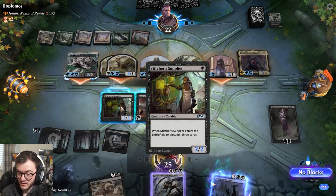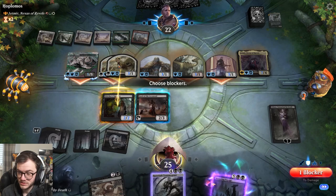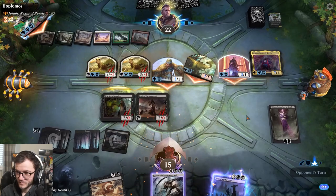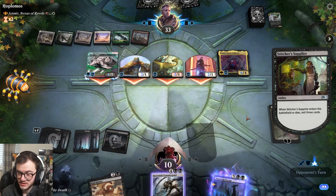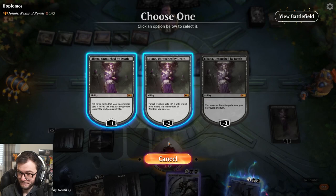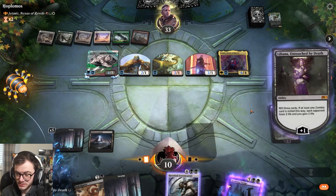They're going for me - like they don't even care about Liliana. We've got trample. That can die too. They're taking so much damage. Mill some more zombies please. Zombie - no, it's a creature but not a zombie. Hopefully get more zombies. Only one more.